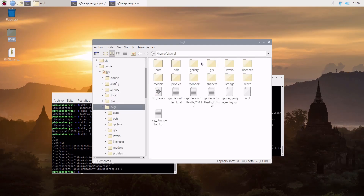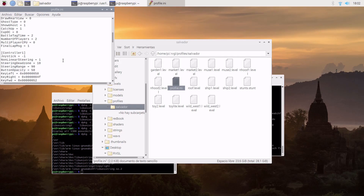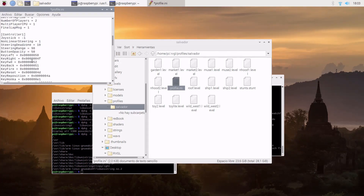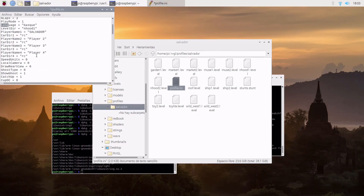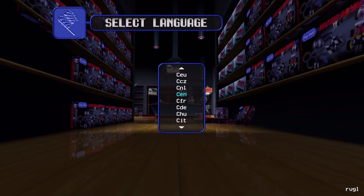We go to the RBGL folder to change the language — open 'profile.ini' — and we will set the language to English. Now we start the game again. It will launch, and now it is in English.